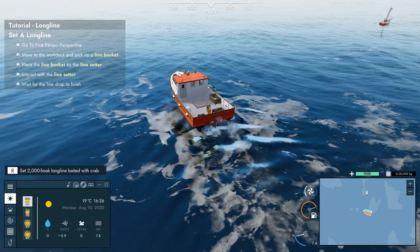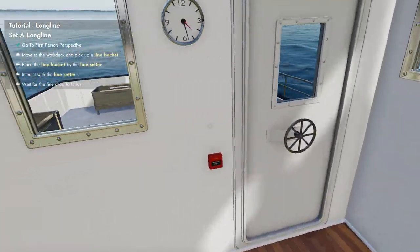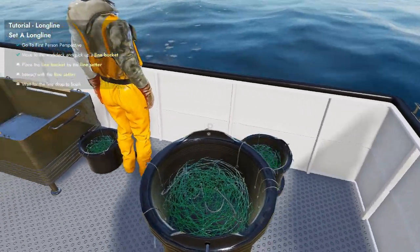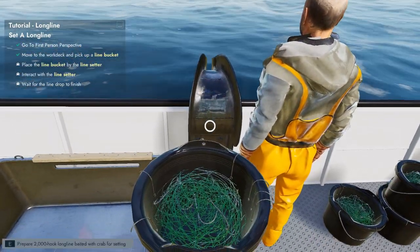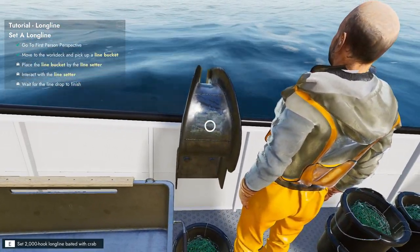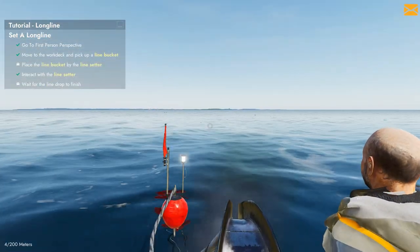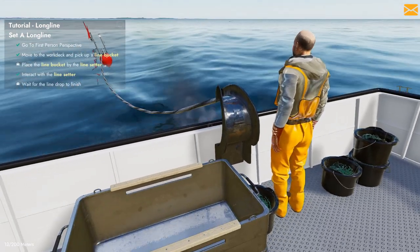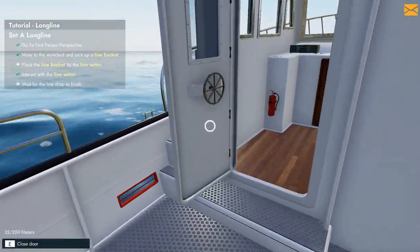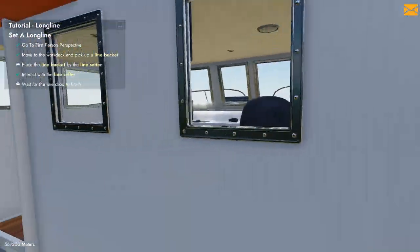Now that you've reached the mark, it's time to set your first long line. It's gonna want me to do it in first person - go to first person perspective, stop driving, move to the work deck, pick up a lime bucket. So you can grab the lime bucket and place it on the line setter already prepped for setting. Interact with the line setter. You can do all this by yourself, but why would I when I have crew that can do it for me.